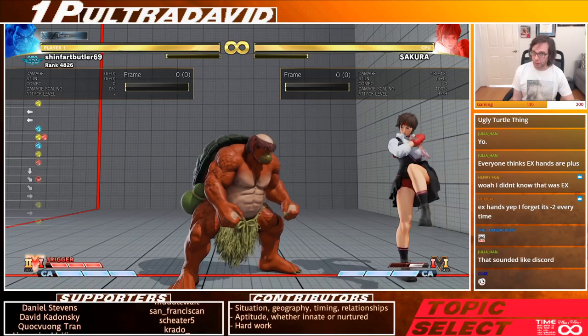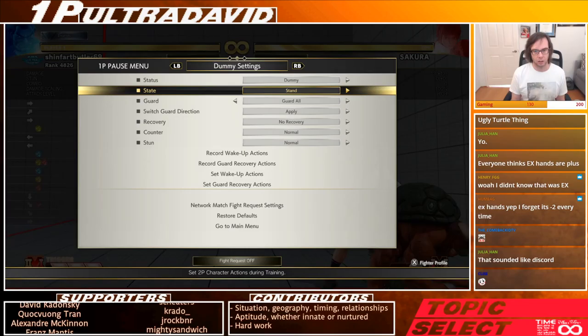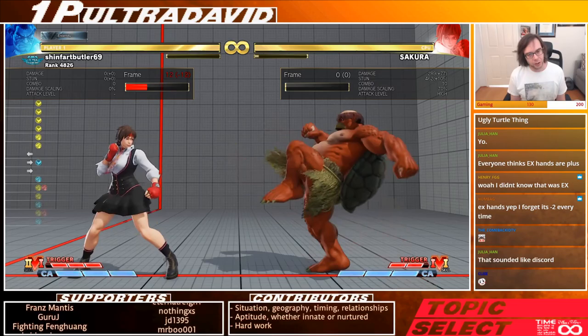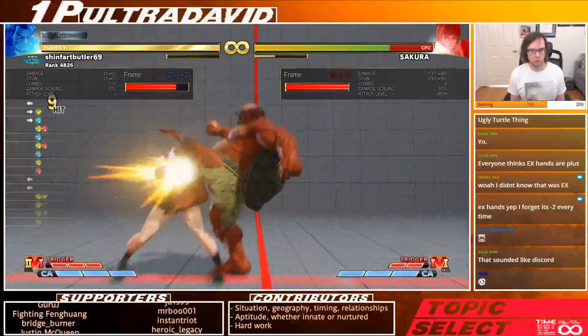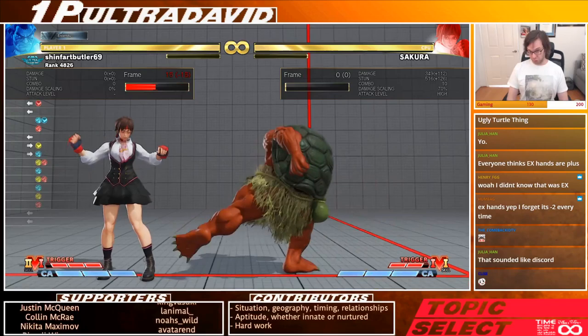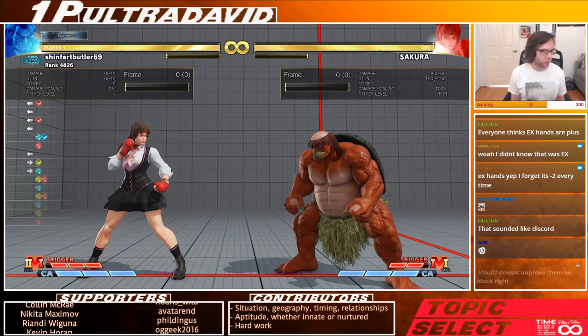Your combos typically are going to end something like EX hands into stand short, because that's all you can get. But if you have V skill two active, you can instead get medium kick if you land it — so you have a lot more damage potential. You can cancel from his farthest tool into hands and create frame traps. There's a lot of utility to V skill two.